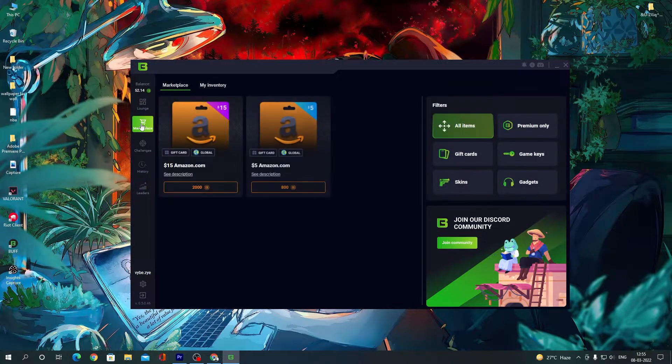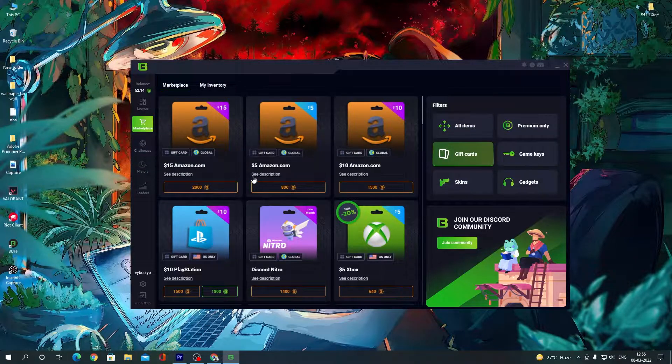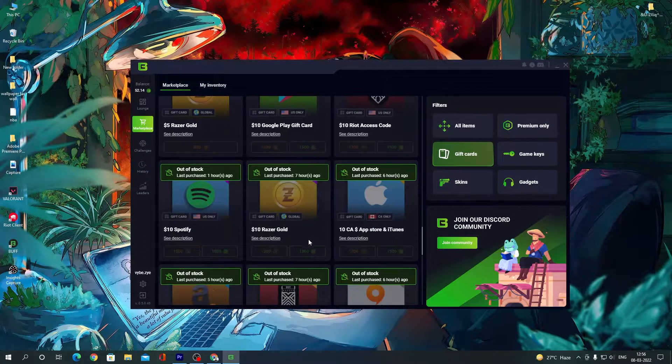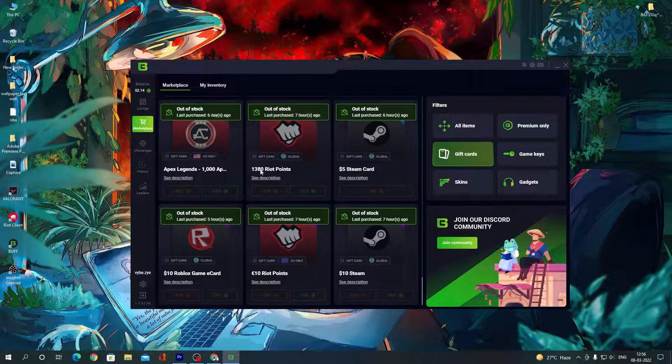If you are able to redeem your points, click on the marketplace and click on gift cards. There are many options like Play Store and Amazon gift cards. For Valorant, it may sometimes be out of stock, but it will come back in stock and you can simply redeem it.